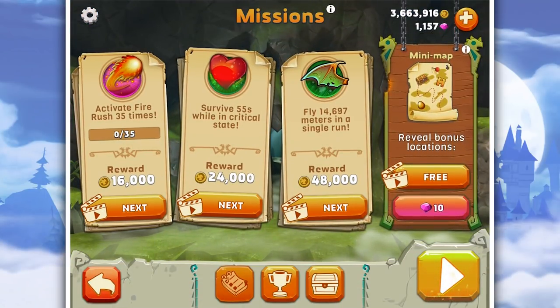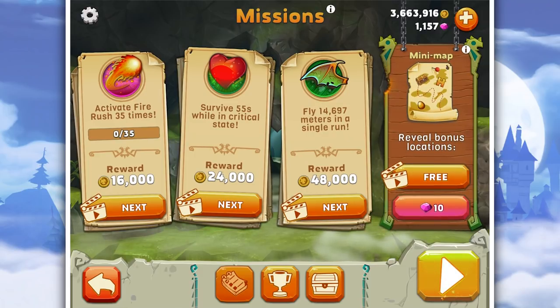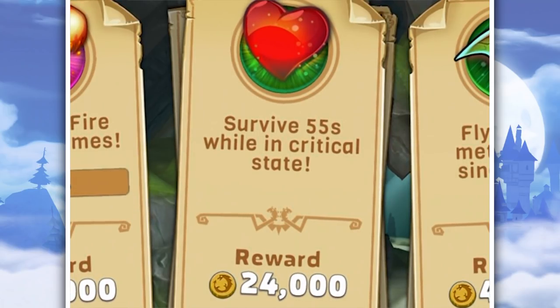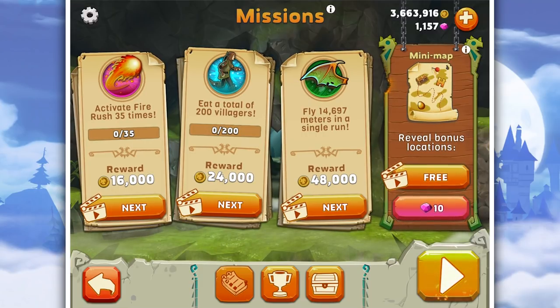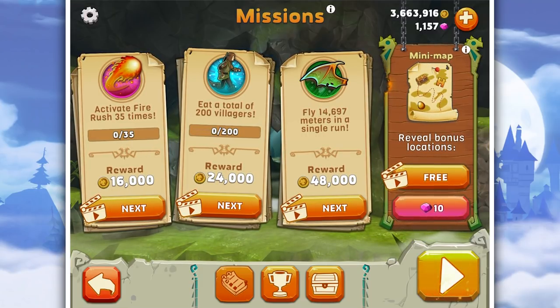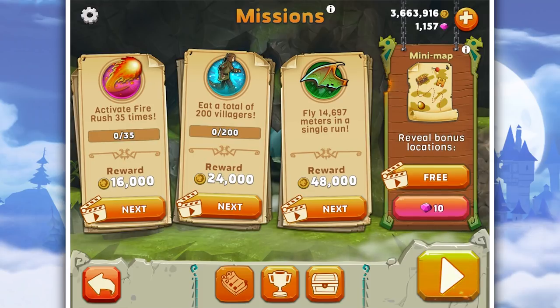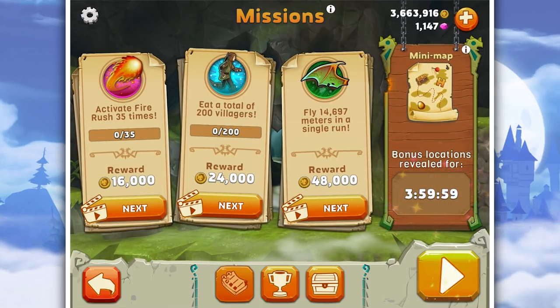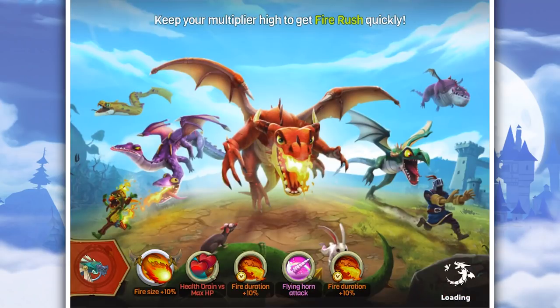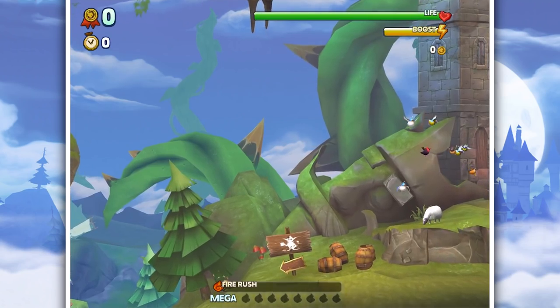I'm going to switch out 'survive for 55 seconds while in critical state' because that's really bad, and instead take 'eat a total of 200 villages.' We've got 'activate fire rush' - that's good - and 'fly 14,697 meters.' I'll also quickly buy the map so we don't have to sit through an advert. Look at all of those: 10%, 10%, 10%, 10%, flying horns and health drain - this is going to be interesting.